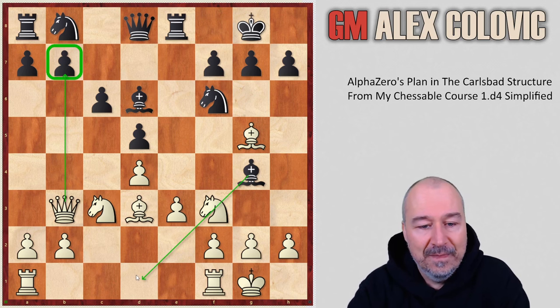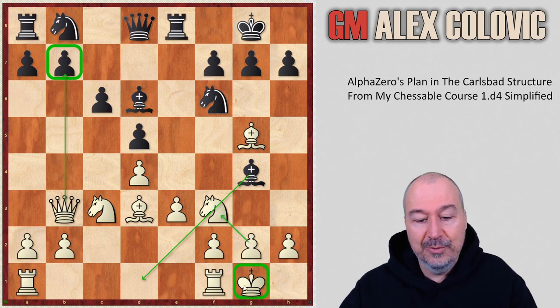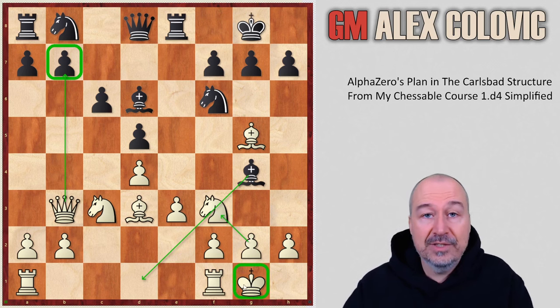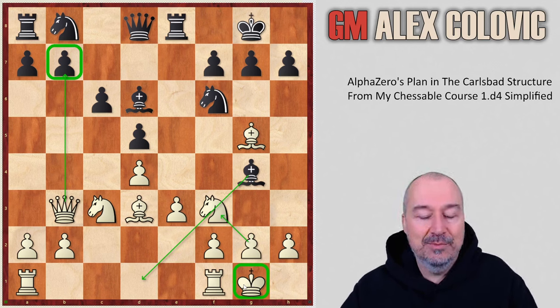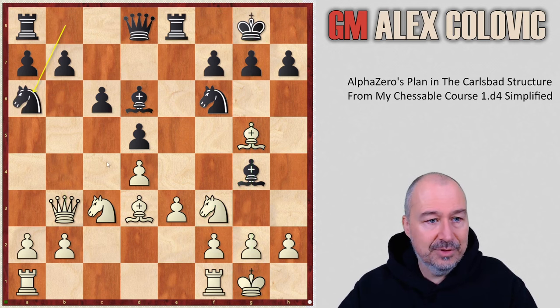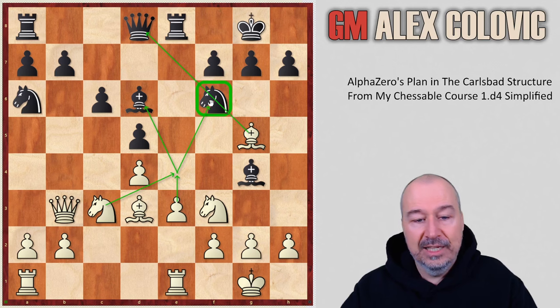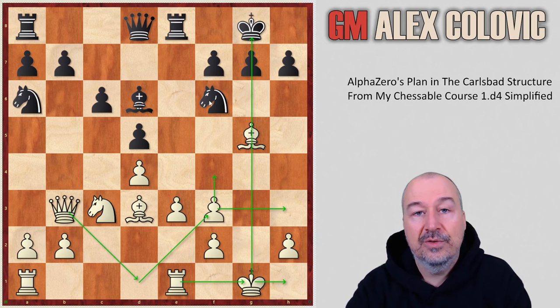This is not the first move you consider when you see Bg4, because we have this very strongly ingrained chess education telling us to avoid doubling the pawns on the kingside and weakening our own king. However, what AlphaZero foresaw is that after Gxf3 it can use the G-file to attack Black's king — and that is not, in fact, a weakening of its own king. After Na6, Rfe1 — the rook supports the E4 push and the knight is pinned. Stockfish finally decides to take on F3, and after Gxf3, we have the starting position of AlphaZero's plan.